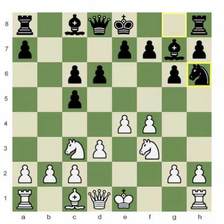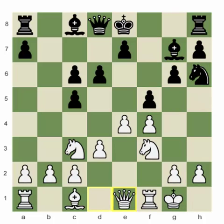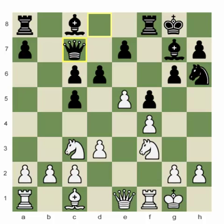Black plays knight to h6 — the idea is to play f5, challenging the center, helping the bishop on c8, and after knight to f7, gaining greater control of the e5 square. If white plays e5, the pawn will be a target, and it's basically fighting to open up the center. White castles, black plays f5, and here white plays queen to e1 — a natural move whose idea is to bring the queen to the kingside, and later play queen to g3 to support the e5 pawn.